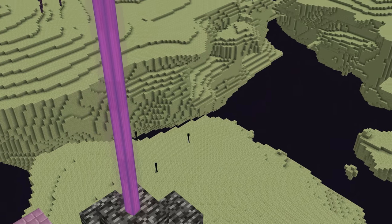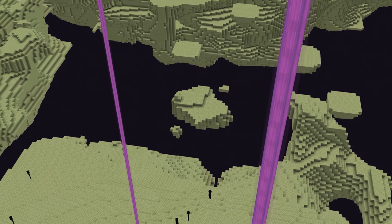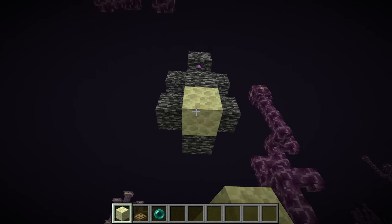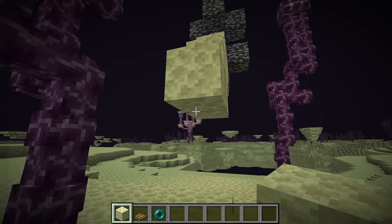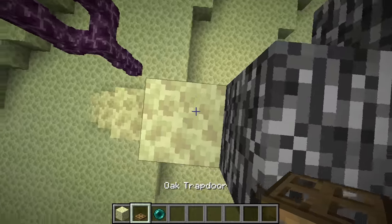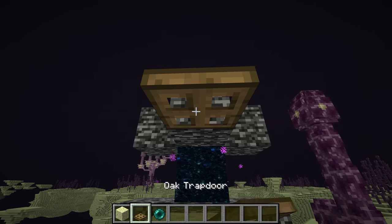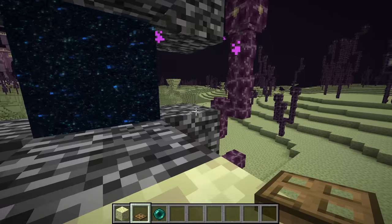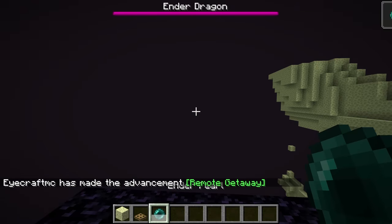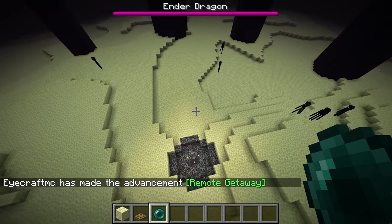End gateways have a magenta beam come out of them, basically identical to a beacon beam. So when you're running through the world you can see that beacon beam going up and run towards it. All you have to do to go through them is make a staircase up and get either an ender pearl from an enderman, or if you have some wood you can make a trapdoor of any type — put it on the side, flip it up, go under it, flip it down, and you can crawl right into the gateway. Or throw an ender pearl in and you'll teleport back to the main end island and can go back to the overworld.